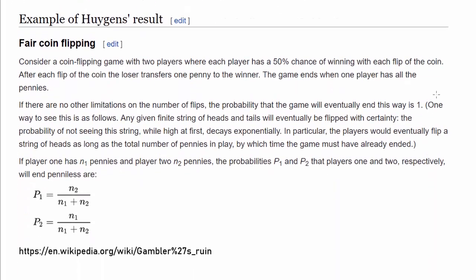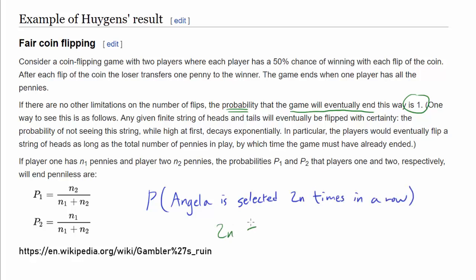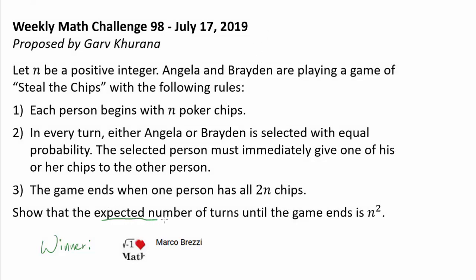Wikipedia presents a clear, intuitive argument for why the probability the game must eventually end is 1. To summarize: the probability that Angela is selected 2N times in a row after many turns increases as we do more and more turns, eventually approaching 1. If that happens, the game ends. So in this video, we will take it for granted that the expected number of turns until the game ends is finite, but we will prove that it is in fact N squared.